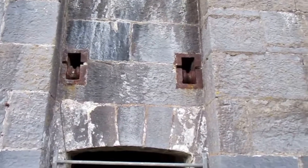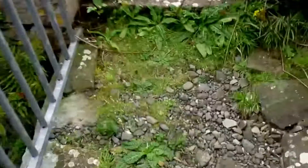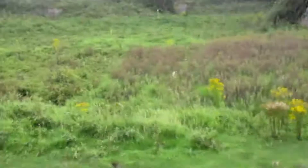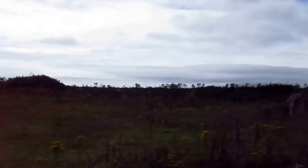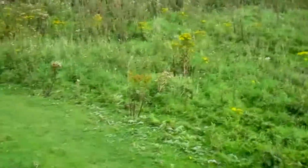This deep ditch runs the whole way around. I don't think this bridge was originally here. As you can see, there are two pulleys that would have let a drawbridge down — very much like a castle. You can see the main wall goes the whole way around, and it only had one entrance here, facing north.